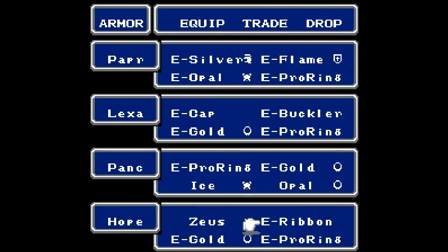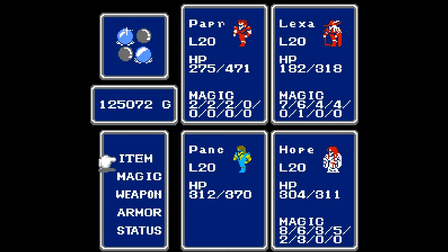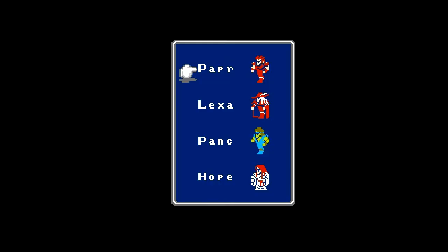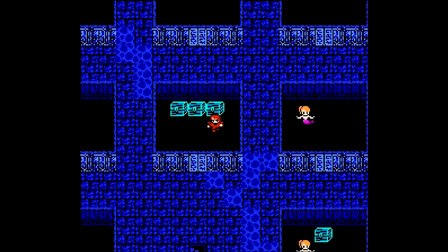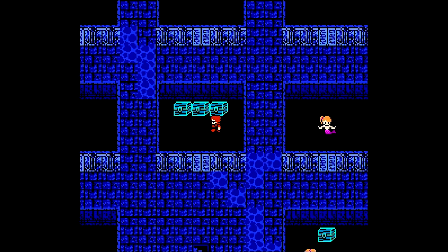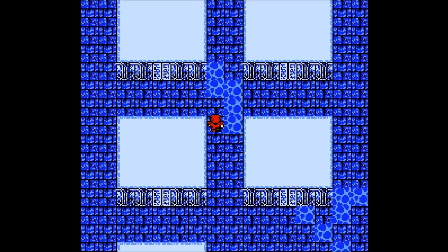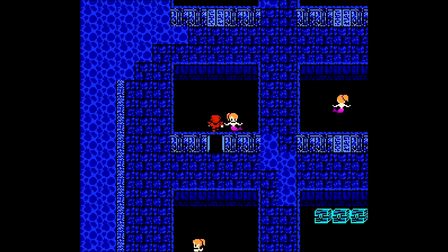I'm going to go ahead and give the opal bracelet to Pancake, actually — just because now that Pancake is a master, he's starting to gain a lot of hit points really quickly. I'm going to switch him into my second position, and having that opal bracelet gives him just enough absorb that he's going to be able to take hits pretty well. Next up, let's go in this room here.